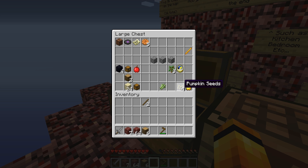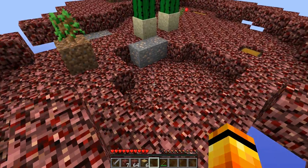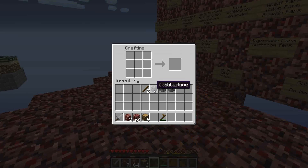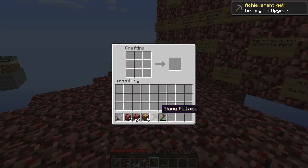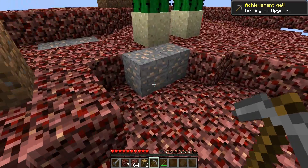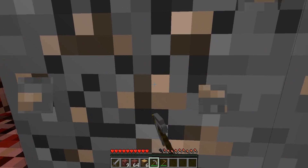We need water for sugar cane and water for pumpkin, really. What should I do now? I really want to make a cobblestone pick. Because otherwise how are you meant to mine the iron? So I'll make that.